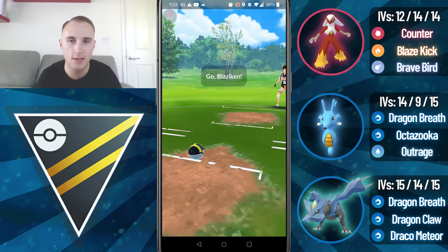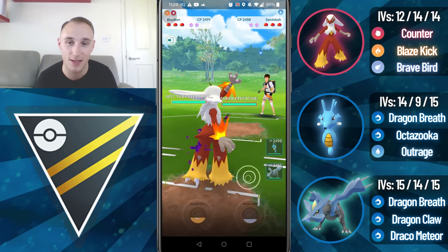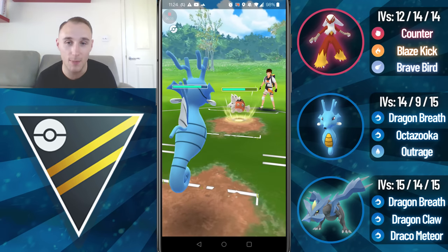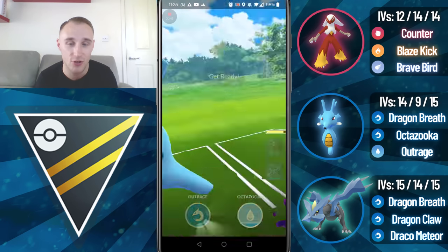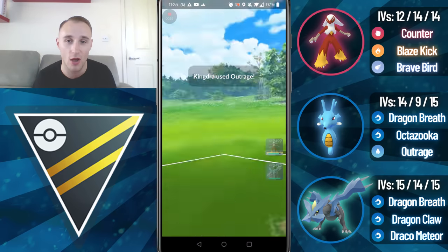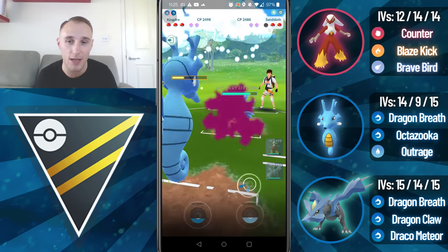Alright, so going into the first battle here, we lead into an Alolan Sandslash — this is the dream lead, the best thing we could possibly see. They switch into a Seaking here, probably going to be double or triple Legacy. They go straight for an Icy Wind that's going to debuff my attack but not do too much damage. I'm going to go for the Outrage — there's no point baiting the Octazooka. Outrage lands, it nearly KOs, and I'm able to Dragon Breath farm them down.